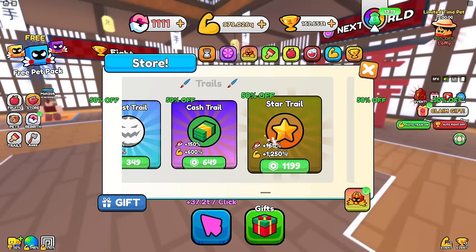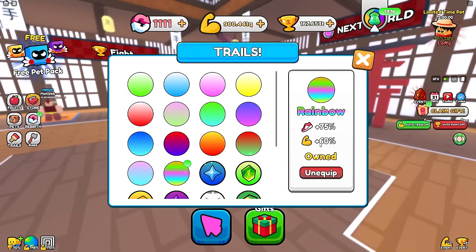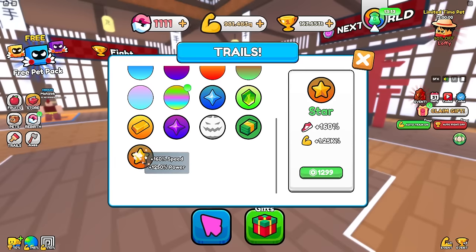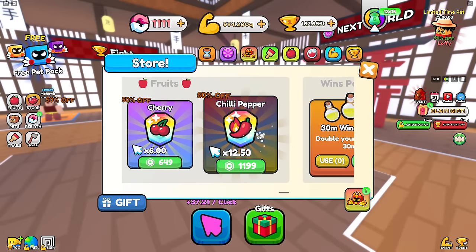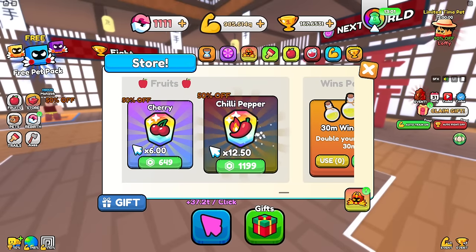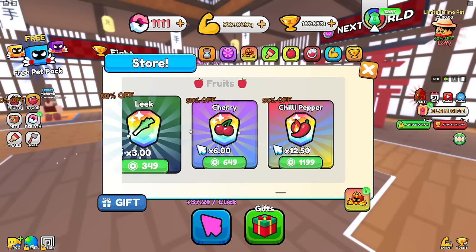This trail is so good - compared to my best trail right now it gives 60 more strength, but the best trail gives 1.25k more strength. So that's where the strength comes from with the trail. And then there's a chili pepper fruit for 1200 Robux, but when the multiplier clicks it multiplies by a ton - that's going to be so OP.